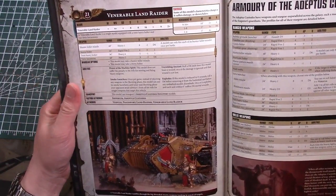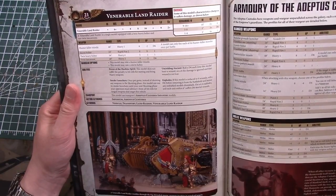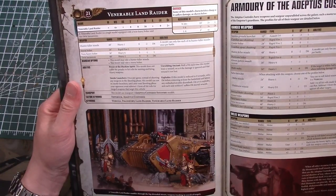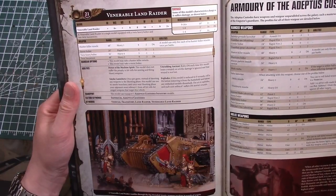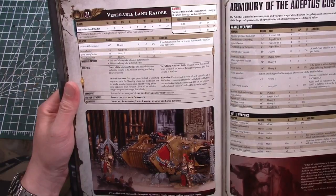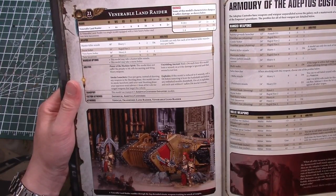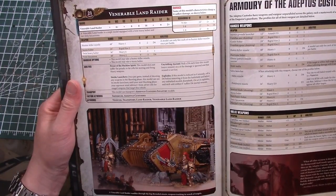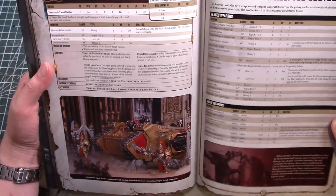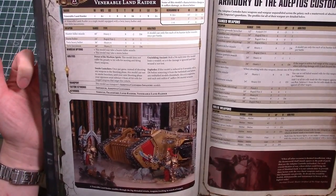The Land Raider is unchanged. This is a Venerable Land Raider - you must take the twin las-cannons and twin heavy bolter with no weapon swap options. You can add a hunter-killer missile or storm bolter. It has lost its invuln save, which fits the current trend of not giving vehicles invulns. It still has Feel No Pain and Power of the Machine Spirit, and can transport five Custodes models. I don't think we're going to see many land raiders, but it is the only source of long-range firepower in this codex.